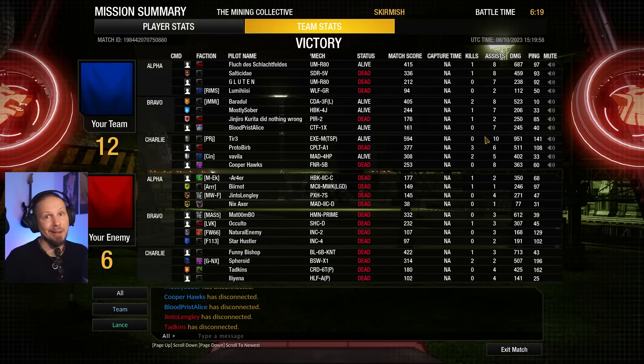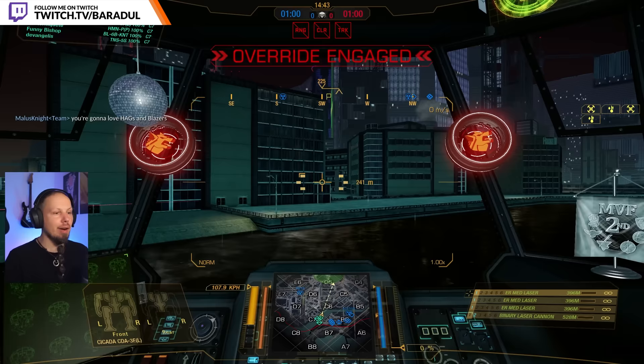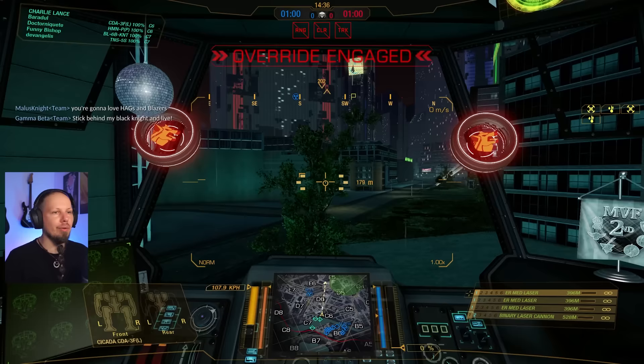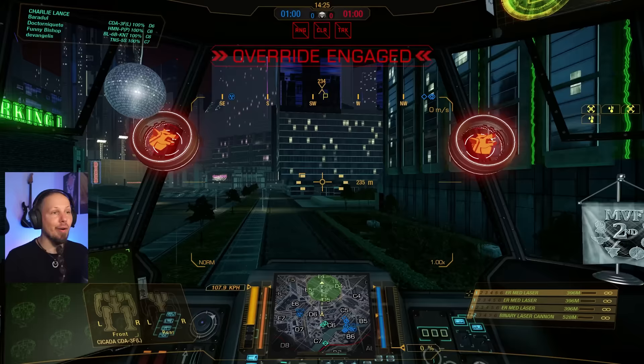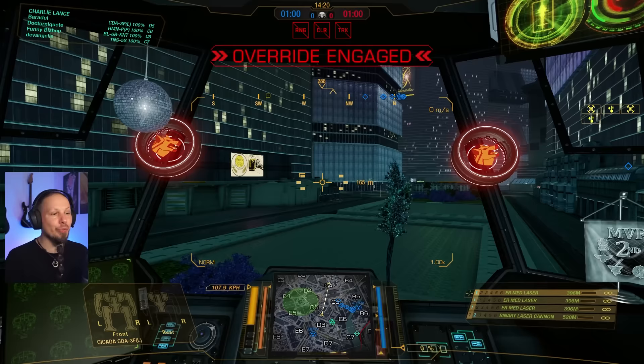Next game — let's go! We're playing Solaris City, Domination mode. Should I go into the circle? No — we're going to try to be a flanker, a harasser, a mid-game poker, holding some corners. We can get into the circle early but I don't want to stay there when the big fight unfolds. Let's push into Delta 5. My friends are going to the right side so I'm going to join them.